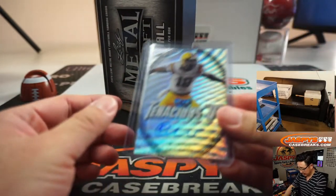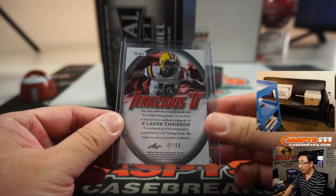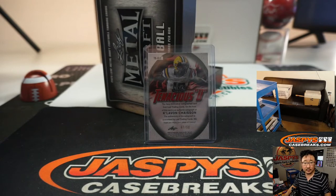All right, first one is going to be Clavon Chasen — Tenacious D autograph, 47 out of 50. Clavon Chasen goes to Chad B. There you go, Chad.